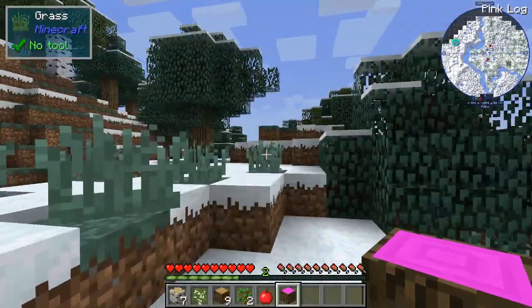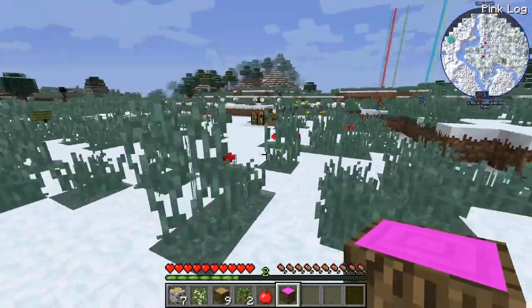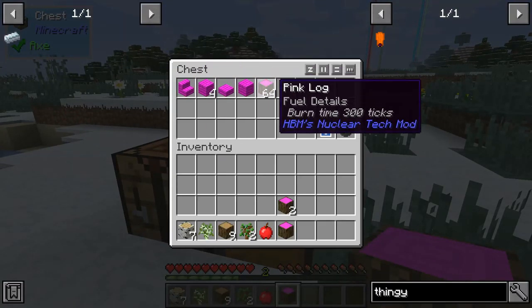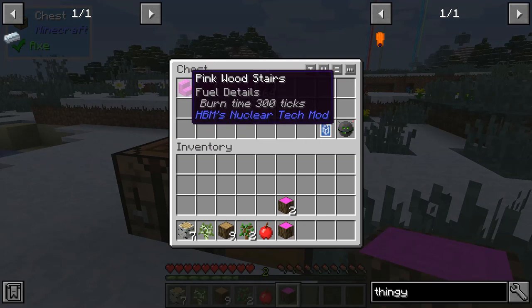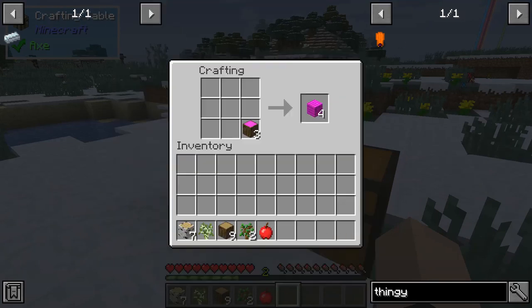These don't serve that much of a purpose except for one thing. You can construct normal wood products out of it. You can construct doors though, which is kind of sad — I want a pink door, dang it.